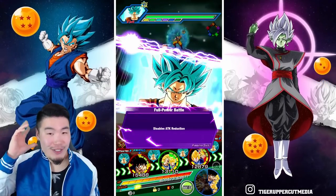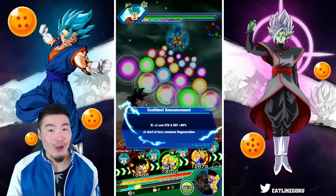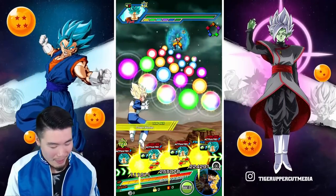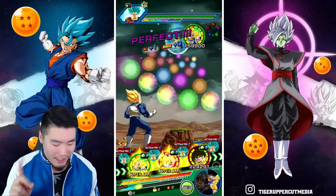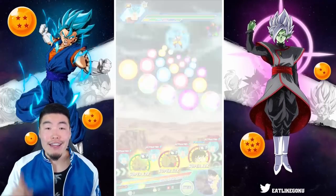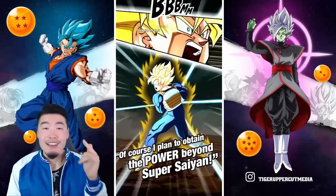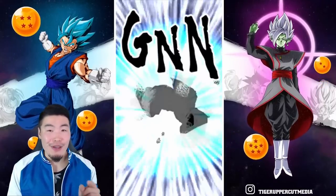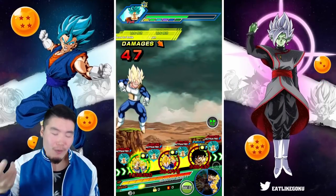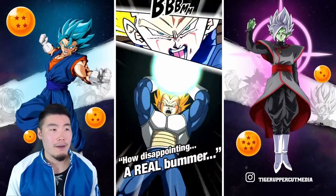Gogeta's ear looks really weird. If they're going to revamp another unit's super attack like they did the INT LR Gohan, can they please pay some attention to my boy LR Gogeta? They need to fix his ear. The 18-key looks great, but the 12-key — not a big fan. Any Bandai spies out there, please make the change — make LR Gogeta's ears a little bit smaller. And while you're at it, you can also change LR Trunks' card art and make his nose a little more normal.